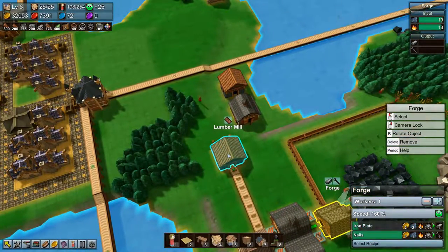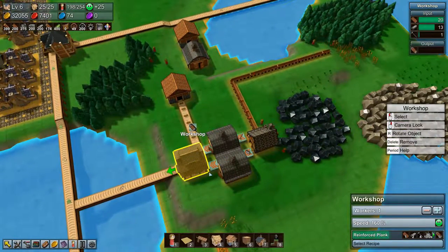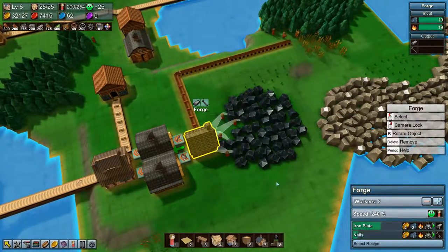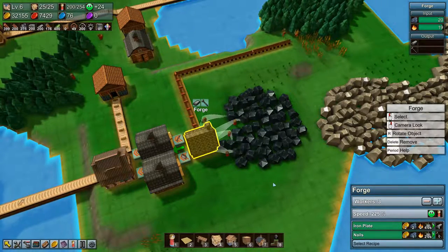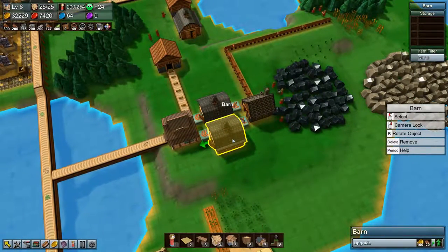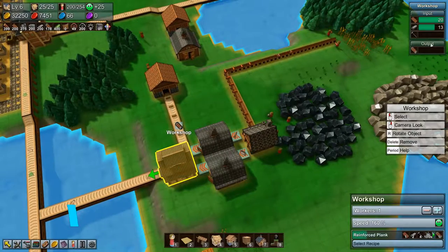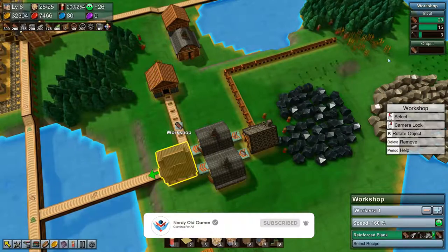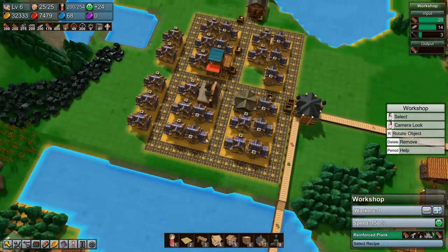This lumber mill has two guys going to it and it's completely full, because the wood supply isn't producing anywhere near enough. So let's speed this up a bit to get more going. The barns are completely full and we are getting supplies now, slowly but surely, and we will be producing a few more reinforced planks now.